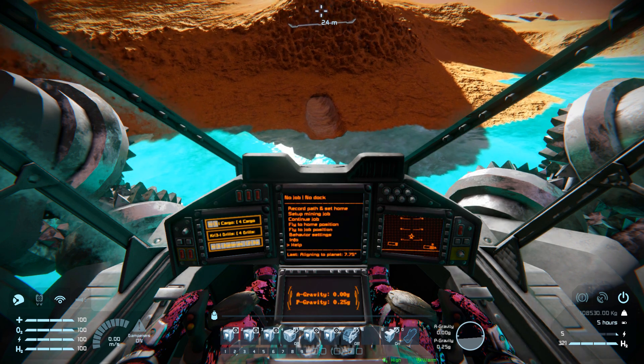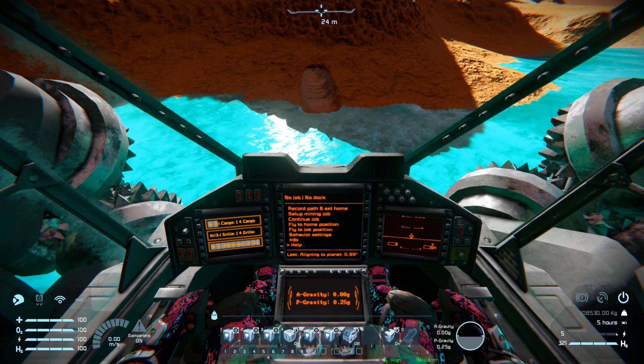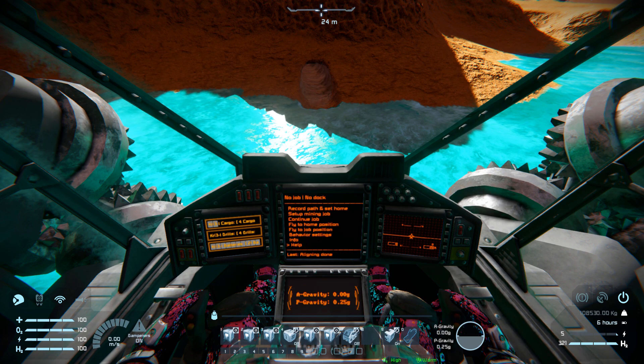Number four is going to be for our sorter block to activate our ejector on and off. Five and six will be to align ourselves to the planet — pressing number five will adjust ourselves so we're nice, flat, and straight, so when we're ready to mine, we can turn off the braking thrusters, move forwards, activate the auto miner, and off we go. Six will turn that alignment off. Seven is for the hydrogen engine on and off in case we need extra power, and number nine is for our O2H2 generator on and off.